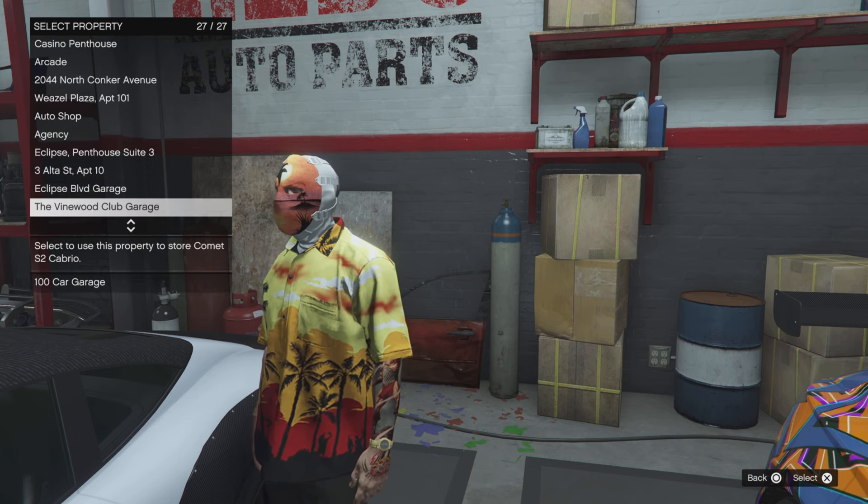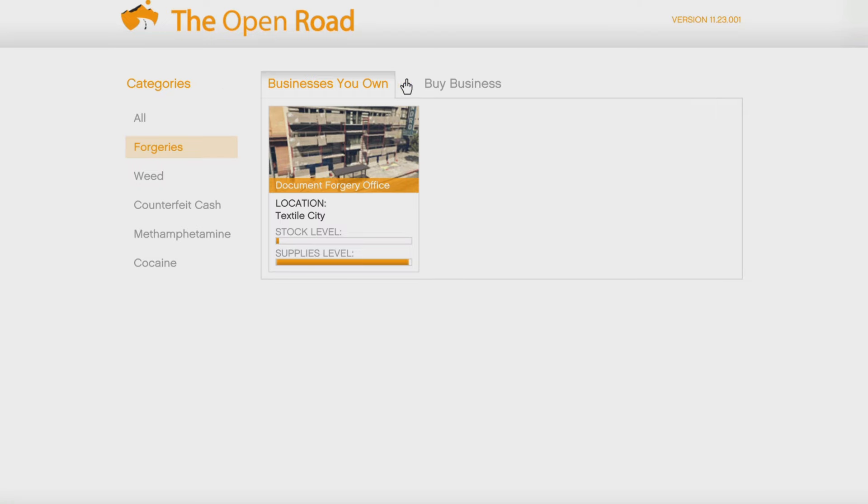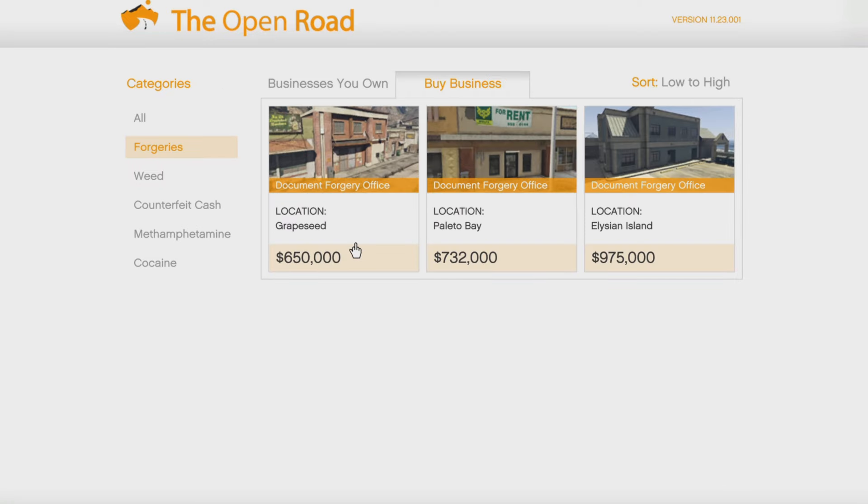What it costs without a document forgery office, I have no idea. I'm guessing it's going to be around $100,000 — somebody will have to find that out, no doubt in the comments. But let's just say it is $100,000.